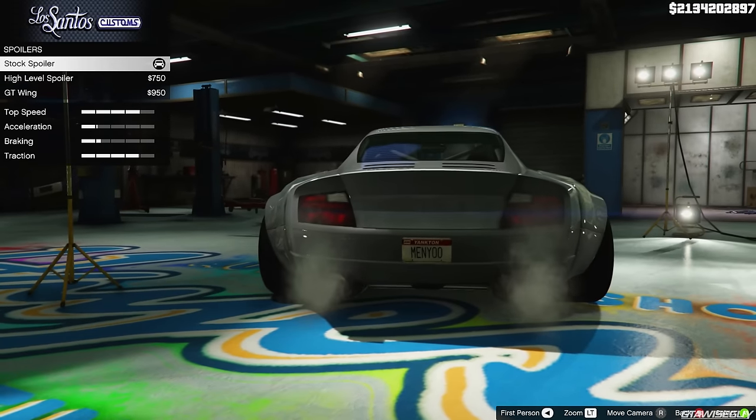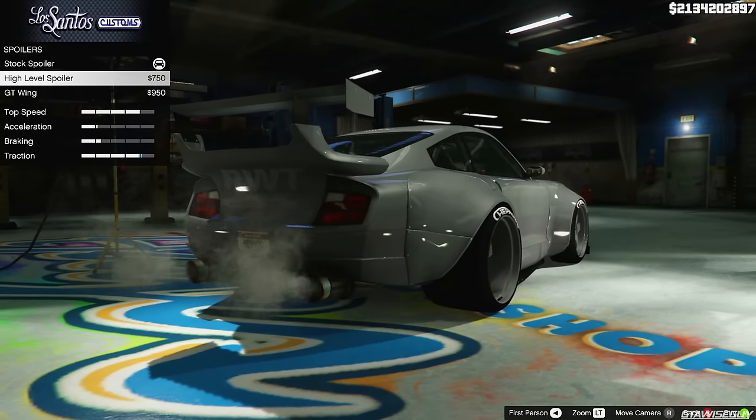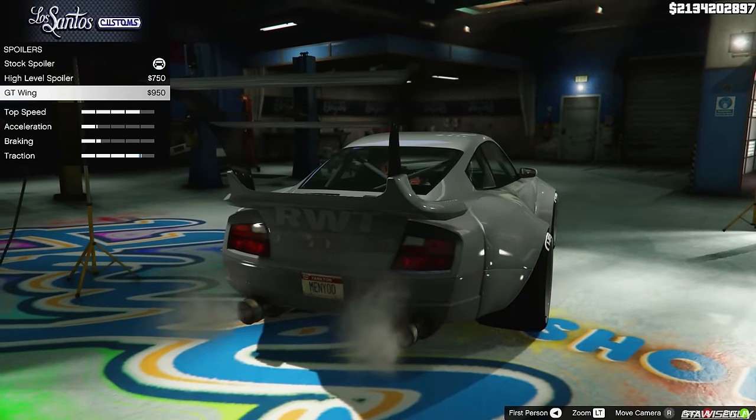Now spoiler — we obviously have the smooth rear deck lid, then we can do a massive sort of high-level spoiler, and then a ridiculous one.